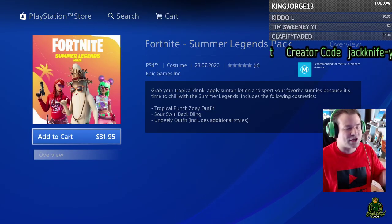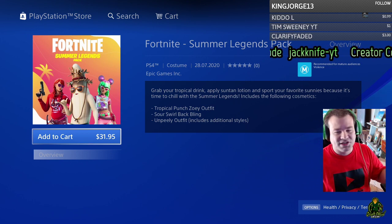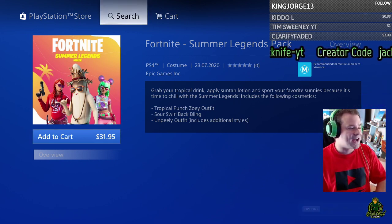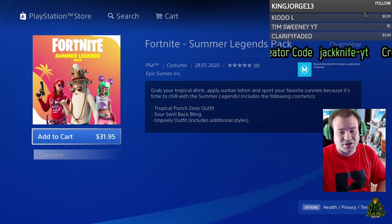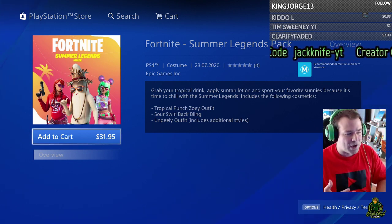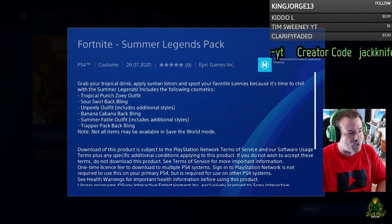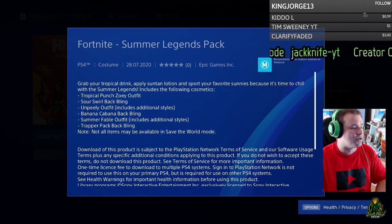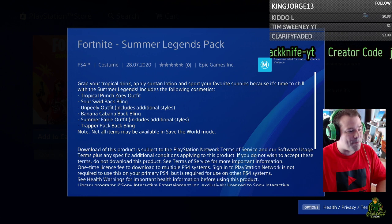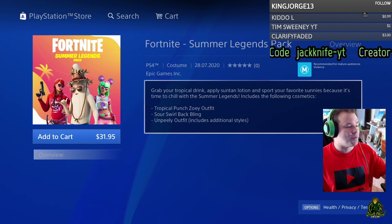The Fortnite Summer Legends Pack. Keep in mind the price showing — 31.95 — is the price in New Zealand, not for America or your region. If you live anywhere else, you're probably going to pay about 20 bucks for the pack. Here is what comes with it: the Tropical Punch Zoe outfit, the Sour Swirl back bling, the Unpeely outfit which includes additional styles, the Banana Cabana back bling, the Summer Fable outfit which also includes additional styles, and the Trapper Pack back bling.